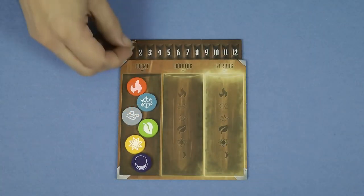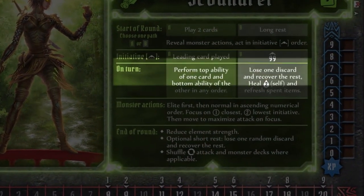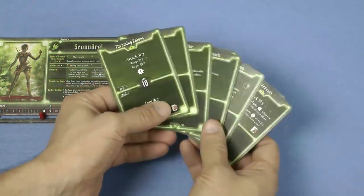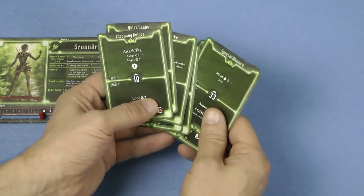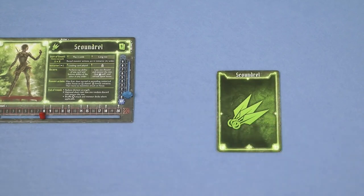A scenario consists of playing one round after another until either the group succeeds or fails. Some scenarios contain a limit on the number of rounds that you have to succeed, tracked on the top of the element infusion table. Each round consists of 4 phases which is summarized on each of the character mats. At the start of a round each character must choose from their hand 2 ability cards to play, and place them face down in front of them, with the leading card on top.